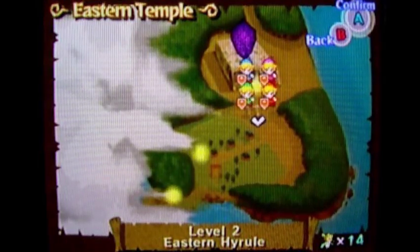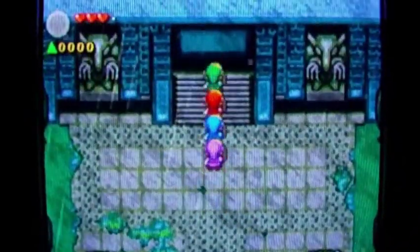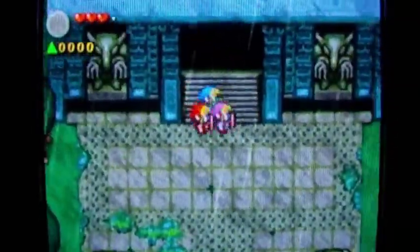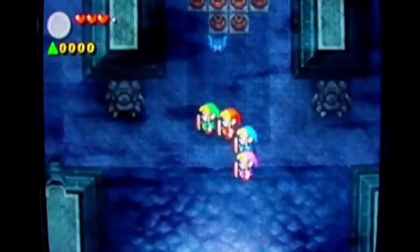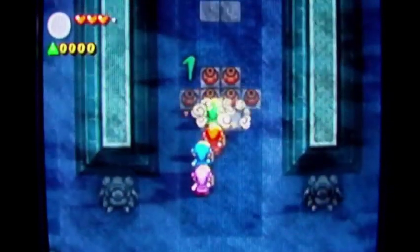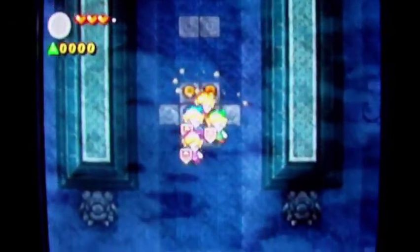Hello everyone and welcome back to the walkthrough. Let's go to the Eastern Temple at Eastern Hyrule — how ironic. It's a lovely dungeon to start today's set of parts, and it's spooky. Wait, is this the Legend of Zelda: A Link to the Past? Listen to the music!